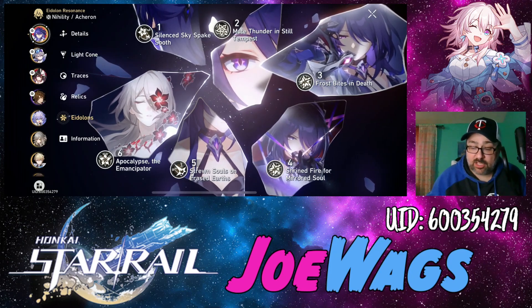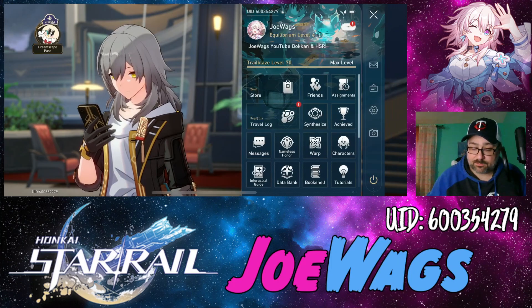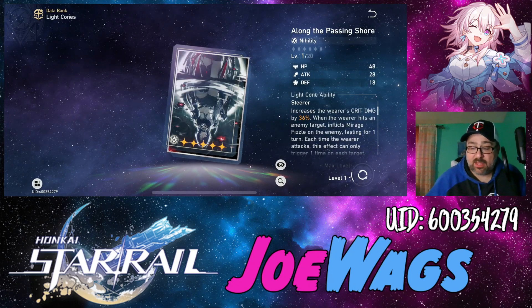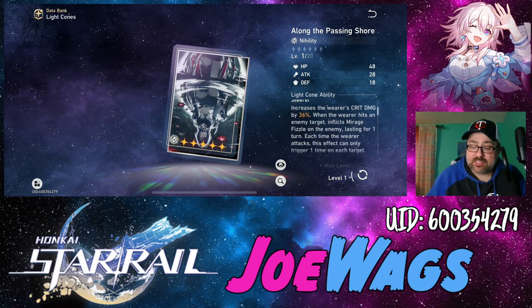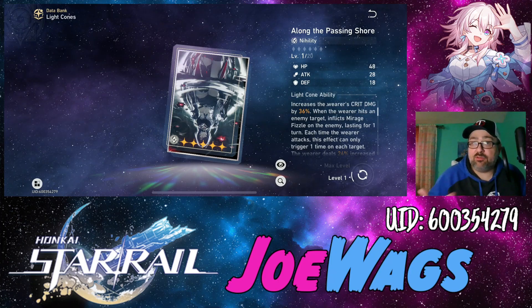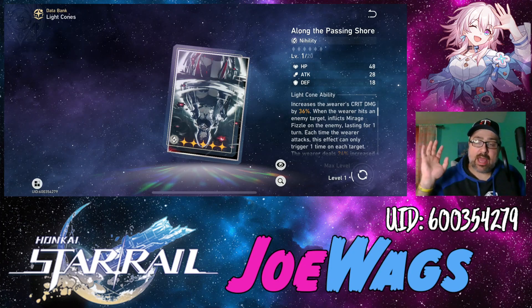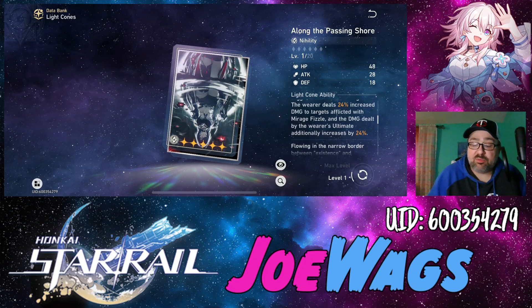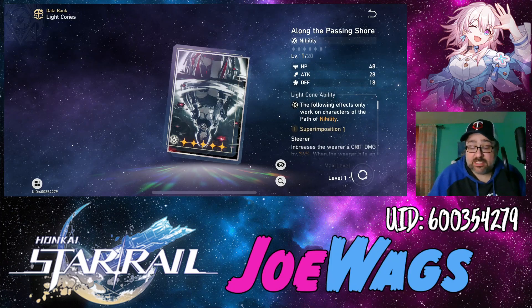Let's go into her best relics and light cones — I'll hop into the data bank here. Her own signature light cone is obviously going to be incredible; it's the premium option. It gives crit damage, and when you attack an enemy you give them a unique debuff called Mirage Fizzle. This means even if you're in a situation where you don't have a skill point and use a normal attack, it still puts a debuff on and adds an ultimate stack. Enemies with that debuff take increased damage, and it further increases ultimate damage. Everything in here is just perfect for Acheron, which makes sense — it's her own light cone.